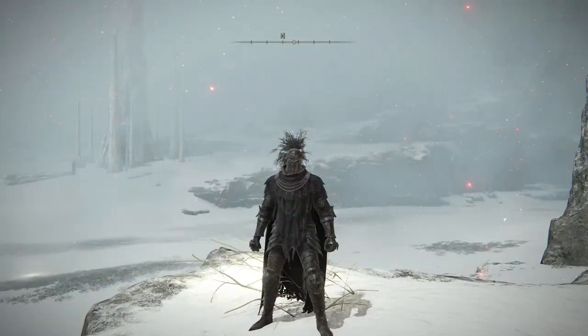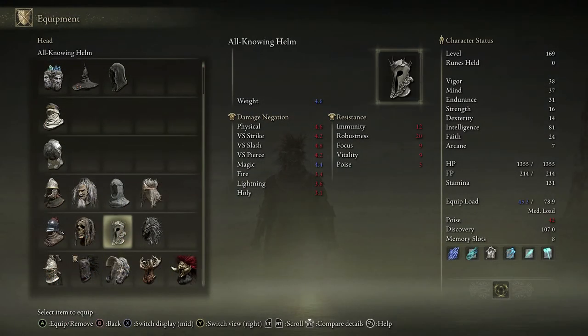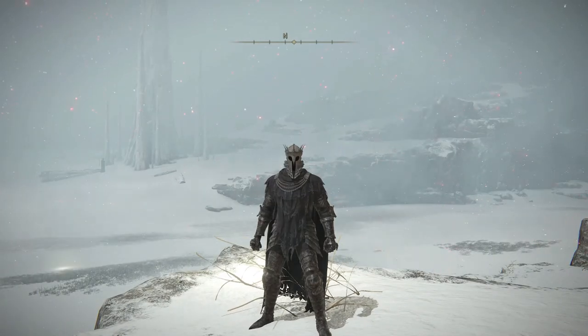The other cool thing about this armor is if we look at the equipment screen here, you can mix the head up if you want with different ones. So for example the All-Knowing Helm, you get like a Sauron look from Lord of the Rings, which looks quite cool.